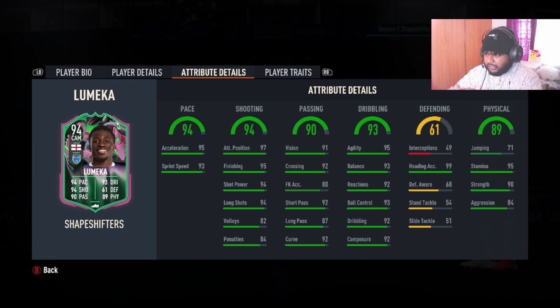He has 95 acceleration and 95 sprint speed. I'll definitely be adding a chemistry style to increase his pace and physical. His attacking positioning is 97, he has 94 short bar and long shot, 93 balance, ball control and dribbling, 92 composure and reactions, and 95 agility. He has heading accuracy of 99 but his jumping is 71, so I don't think he'll use header perks.